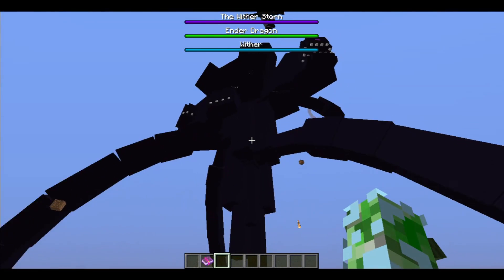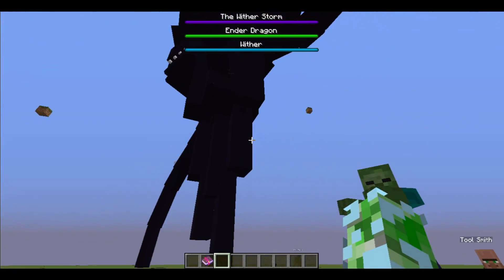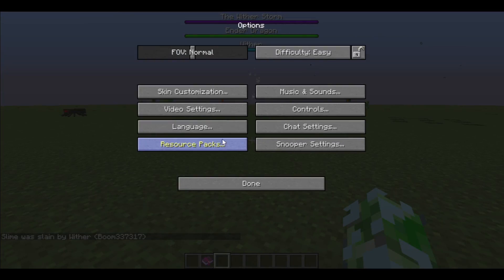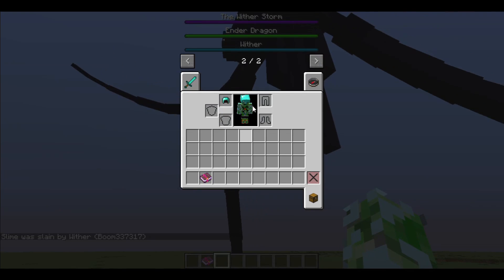Now he's an actual wither storm — there's no way of reverting him back to a command block wither. The minimum growth points that a wither storm can have is twelve thousand five hundred. Or you could just use the item to spawn in a new command block wither.